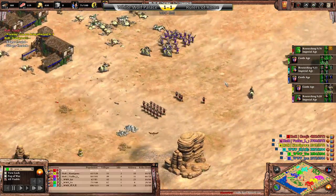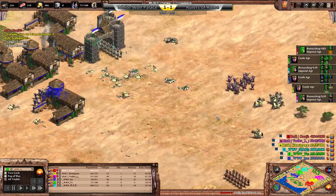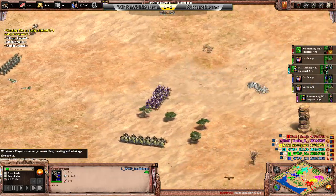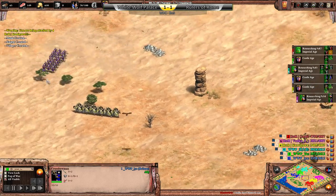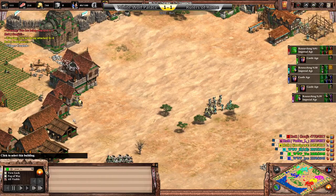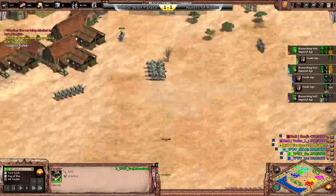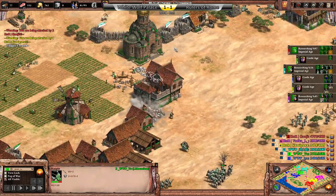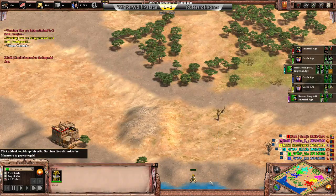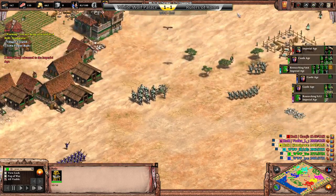WWP are on the back foot! 86% to Imperial Age, and as both teams disengage — Yo's really gonna need to try and get some more relics, but the relics on this map are all situated somewhere in between the two teams. You don't really have any relics in the back of your base.